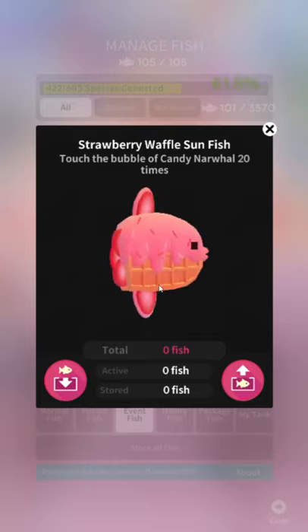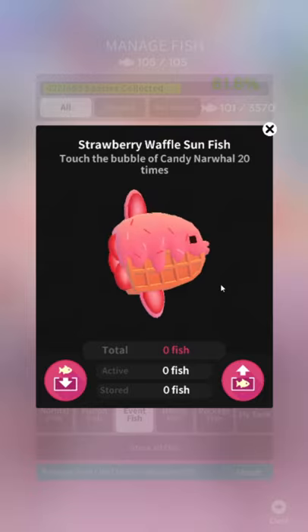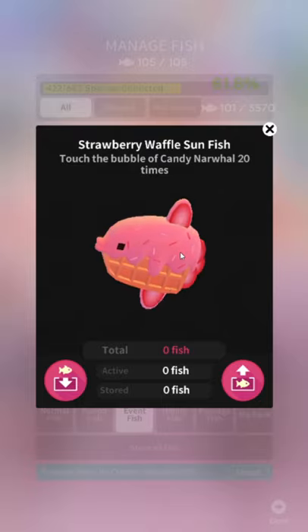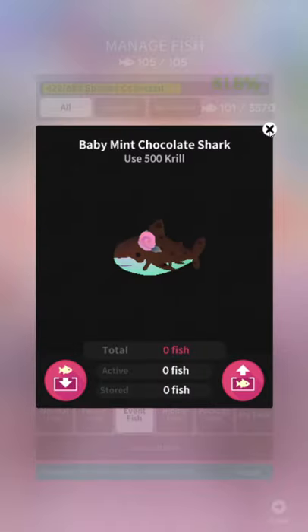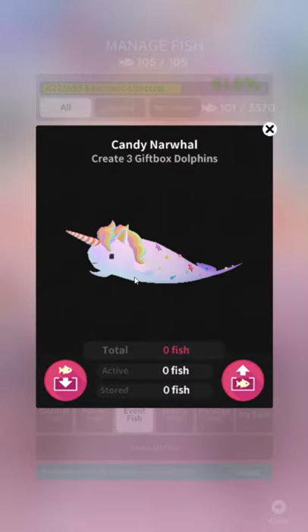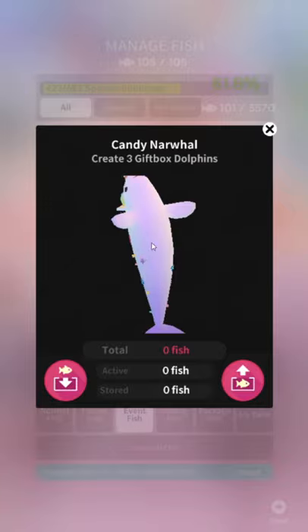Put him out of his misery — he didn't deserve this. Sunfish know only pain in real life, and you go and do this to a man? Strawberry Waffle Sunfish — that poor bastard, he didn't deserve that. Candy Narwhal — what about this is candy? He's got the little sugar speckles, but he just looks like Unicorn Narwhal.